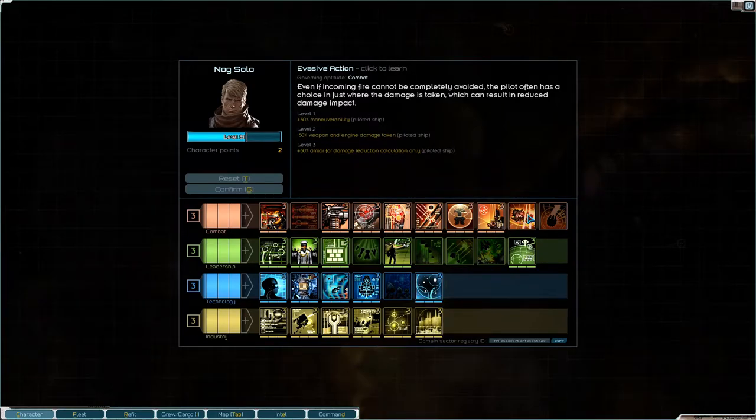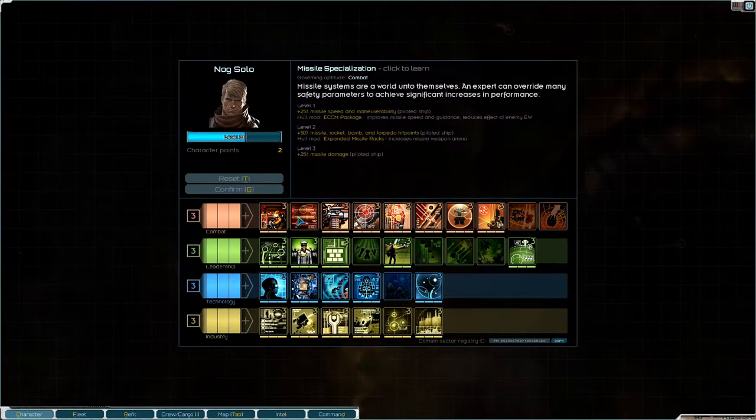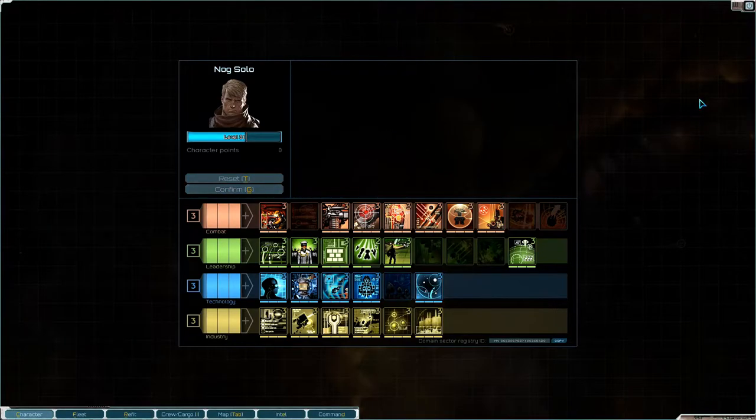Invasive Action - that might actually be very nice. And Helmsmanship would be nice too. Missiles we don't really use that much. The Coordinated Maneuver is very nice as well. Let's grab that.